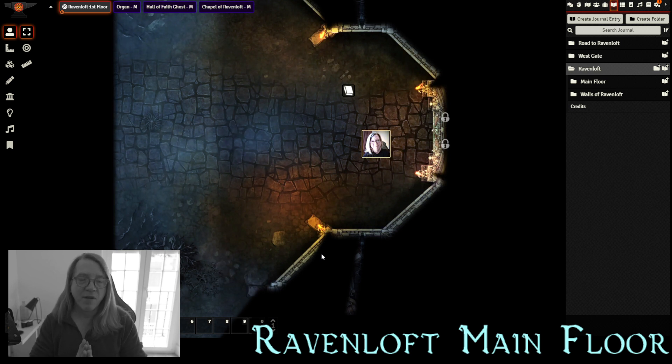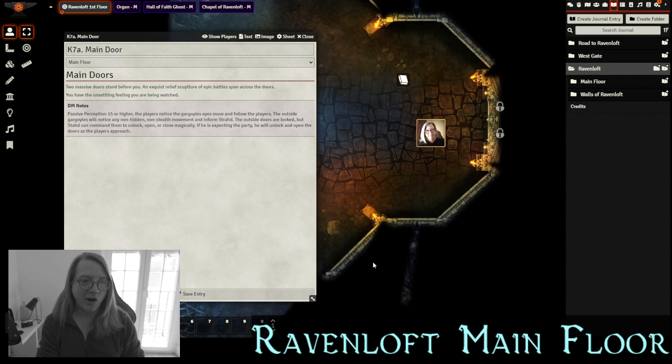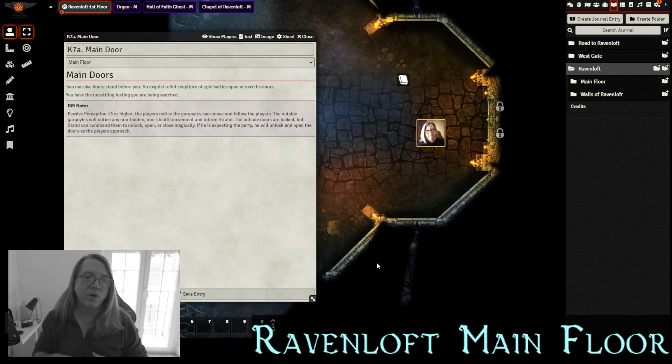Now we're going to enter — we've got this gorgeous battle map from DM Andy. We're also going to be covering the dinner with Strahd. As player characters, we arrive at the main door of Ravenloft. There are two massive doors with exquisite relief sculptures of epic battle scenes, but you have an unsettling feeling you're being watched. If you have a passive perception of 15 or higher, you'll notice two gargoyles above the doors — their eyes are shifting and watching you. If your characters are unhidden and approach openly, the gargoyles will see them and notify Strahd — think of them as Strahd's door cam.